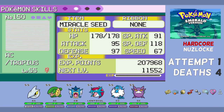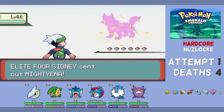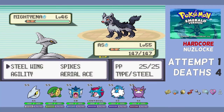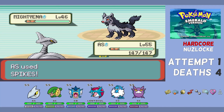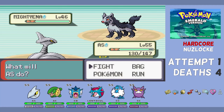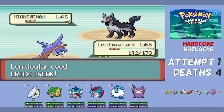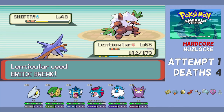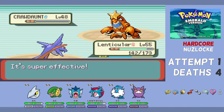My plan for Sidney is to lead with AS to soak up Mightyena's Intimidate — Mightyena can't do much to a Steel type. I set up a couple of layers of Spikes, scout Mightyena's moves, and after its Keen Eye prevents the Sand Attack it hits us with a Crunch, which I've baited. Then I swap into Lenticular and Brick Break the entire team: Mightyena, Absol, Shiftry, Cacturne, and Crawdaunt — all go down to a single Brick Break each.